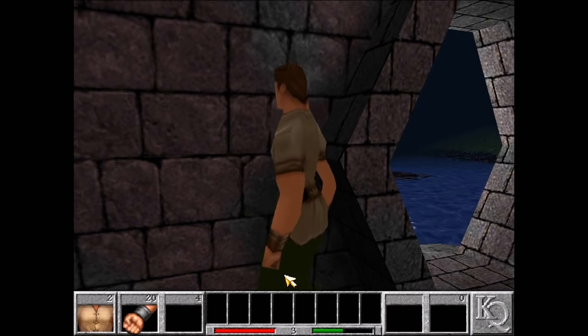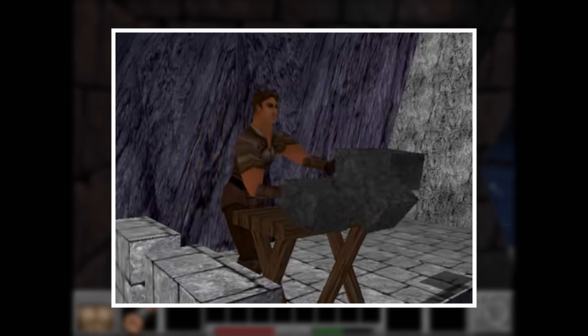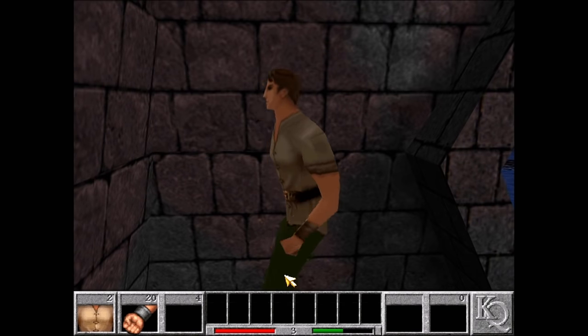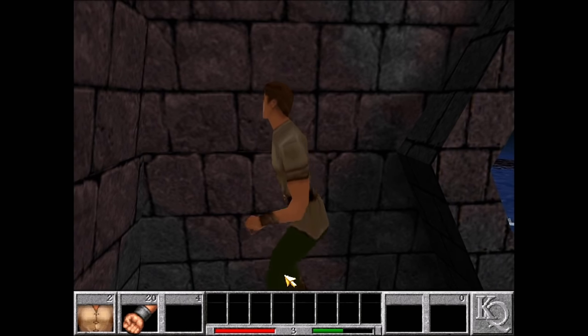Chuck is going to have to clip back out. Clipping through this wall skips a long sequence of climbing and obstructing the water. Some of the walls are a little trickier than others because they have multiple layers, so we're going to need to perform the clip multiple times.